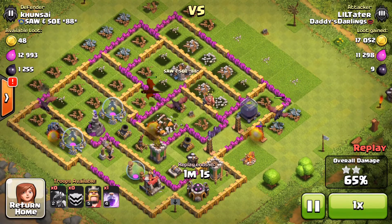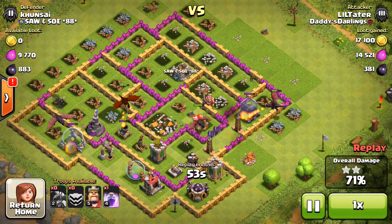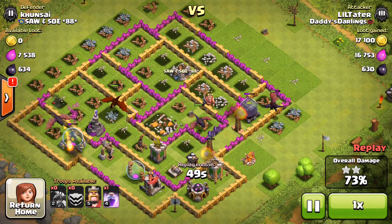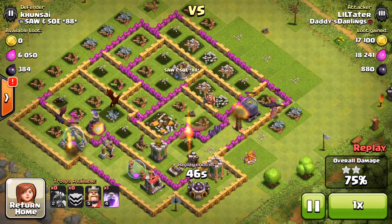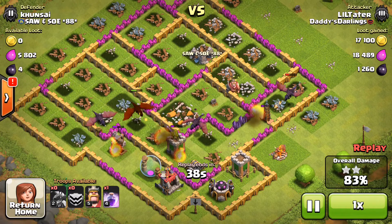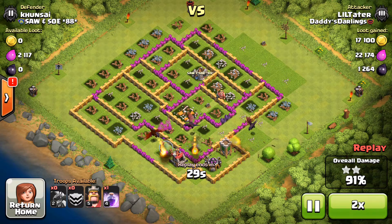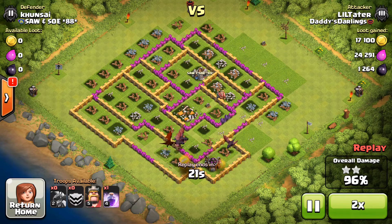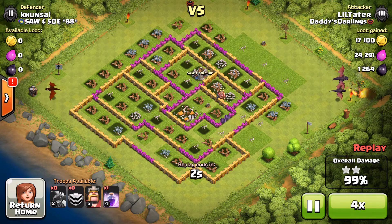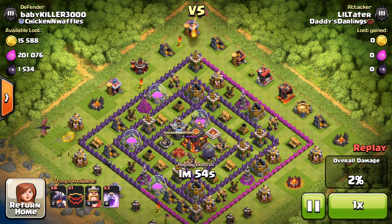The dragon on the right is starting to work on those Teslas, which is definitely what I wanted to see. It did go after that dark elixir next, which I don't care for. Both of my dragons on the right are working on that last Tesla. All the air-targeting defenses are now down. The only things remaining are a builder's hut in the corner and a couple other buildings within the walls to clean up. We're on our way to that three-star victory, getting all the cups — 46 trophies. This was actually a revenge: the guy had two-starred me for 15 originally, so we definitely made up for it.